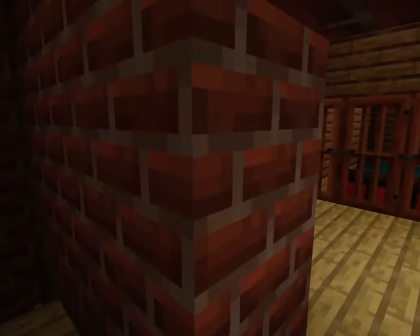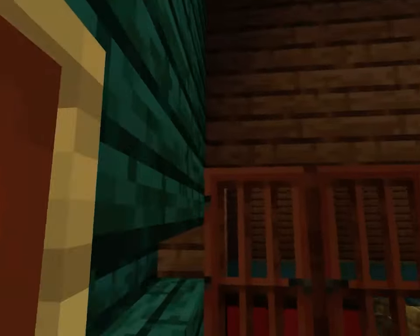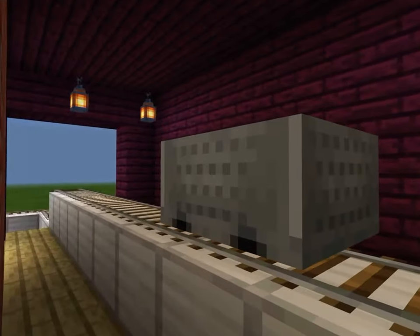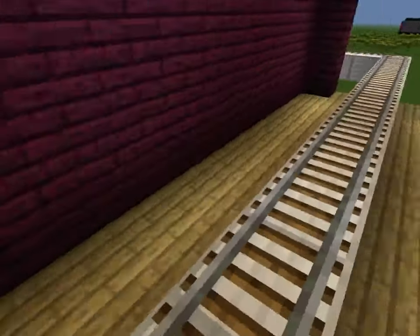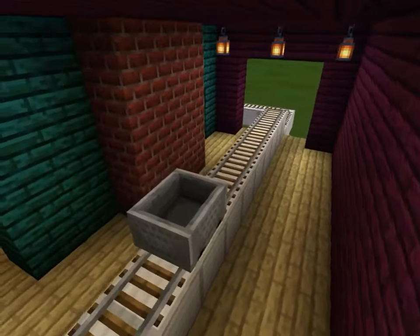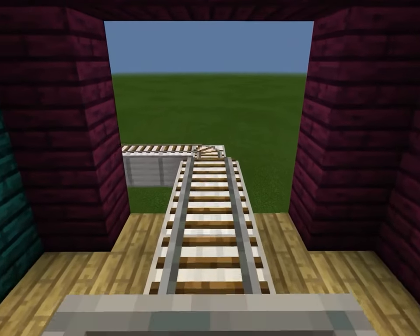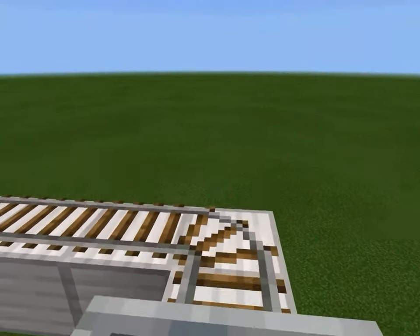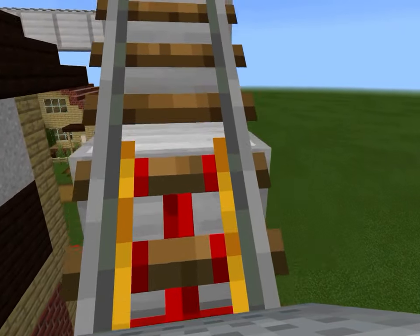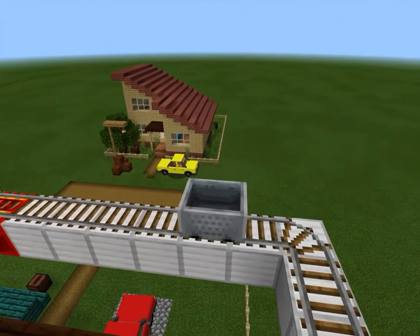Oh yeah, that's the brick room where you use the jackhammer — I like that. And then you're gonna break that to see the train room. And we're gonna ride the train — yep, we're riding the train! It's either a train or a trolley — yeah, I think it's a trolley, or a train, I don't know.